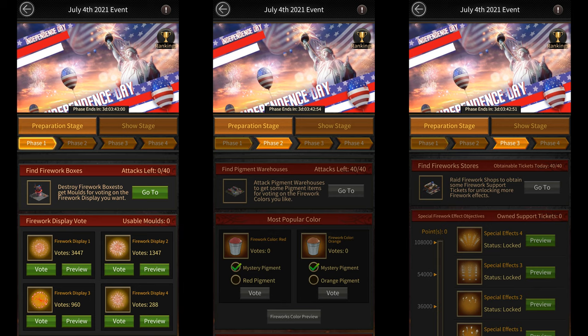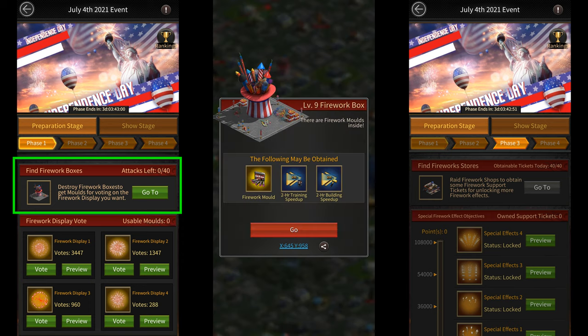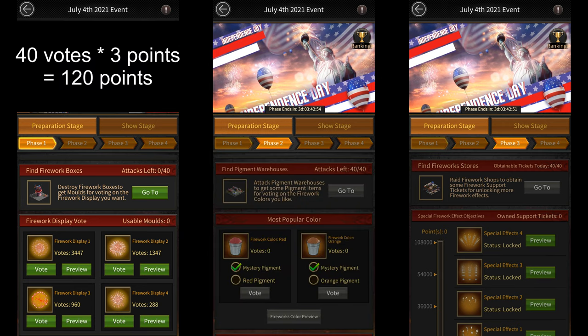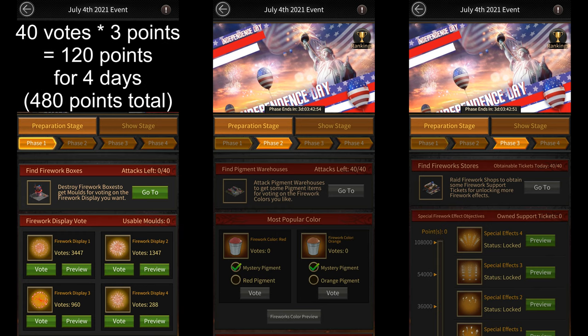The Preparation stage is further divided into four substages. The first substage lasts for four days and requires you to collect fire molds by attacking fireboxes on the map. You can attack 40 of these boxes daily and each box gives you one mold, which can be used to cast your vote for the fireworks. You can also attack these boxes using the Blue Devil Roadster to get double rewards. Each vote that you cast will give you three points, so in total you can get up to 120 points per day.